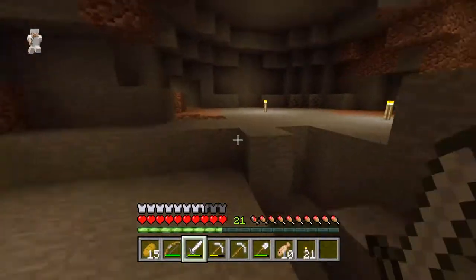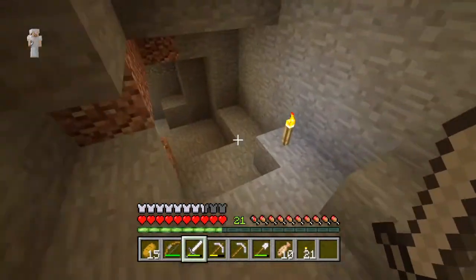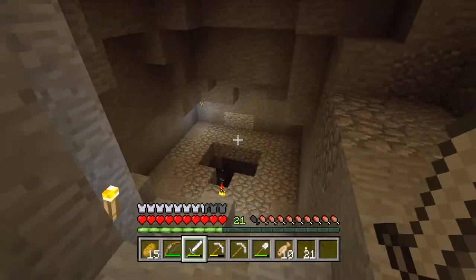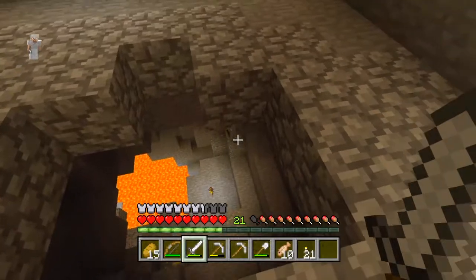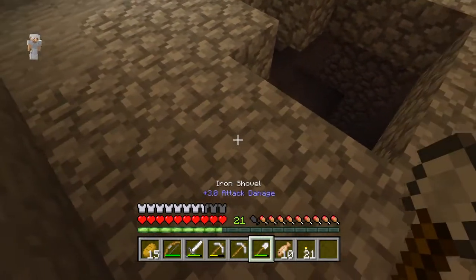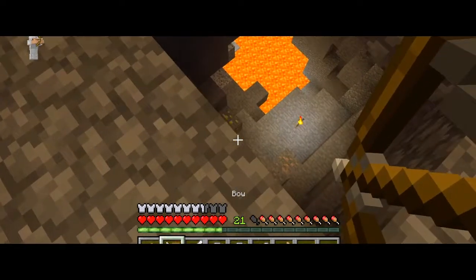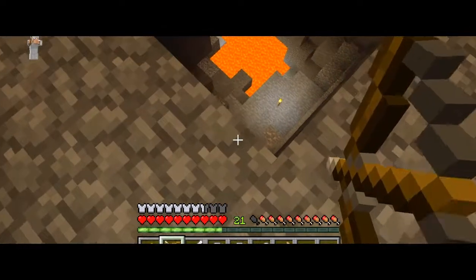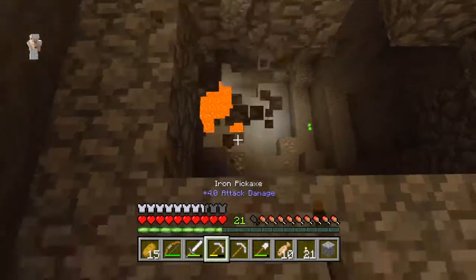I believe the cave is somewhere down here. I can't remember exactly which one it was — not this one. Down we go. It's just here — look down here: gold, iron, a skeleton, and a load of lava. We're going to jump down. He sees me! We need to snipe this guy. There he is — hit him, hit him again. Yes, we got him!